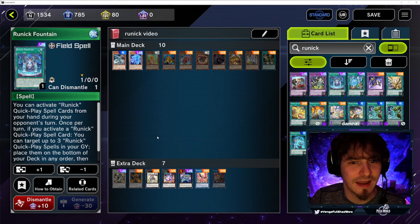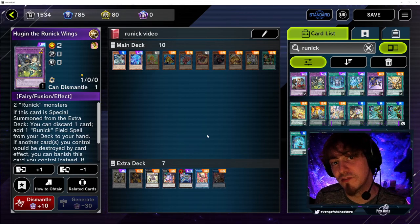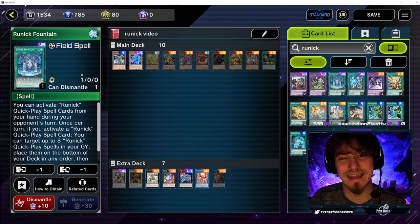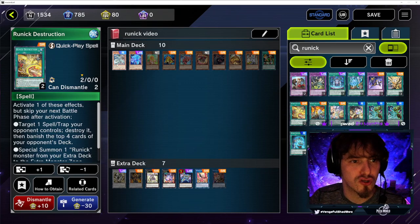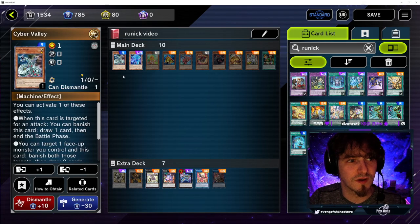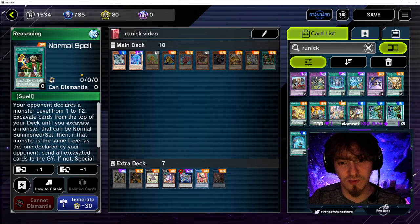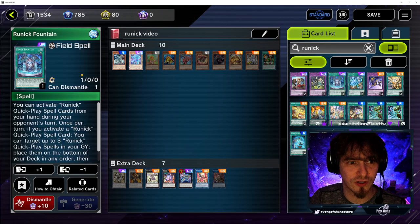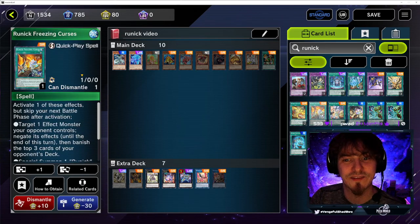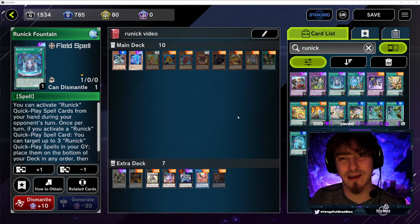Since the fusions have to go to the Extra Monster Zone, players are finding ways to remove them from those zones while maintaining resources, so they can activate more quick play spells on their first turn and get that plus-three draw. Cards like Cyber Valley and Magician Soul have been seeing play. Players have been using Reasoning to mill quick plays to the graveyard, fueling the Fountain. Then with Cyber Valley, you can banish it and Hugin to draw two additional cards, then activate another quick play to get another fusion out.